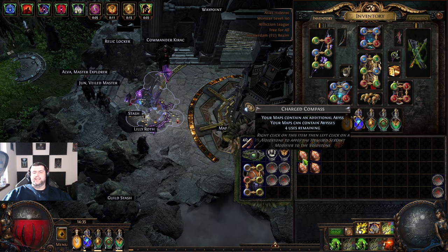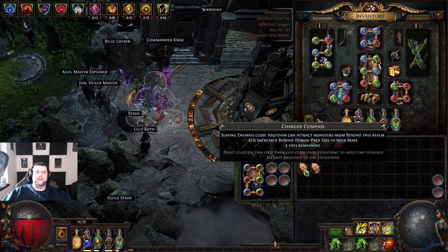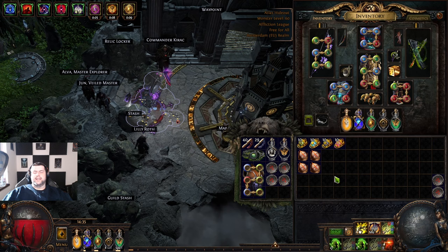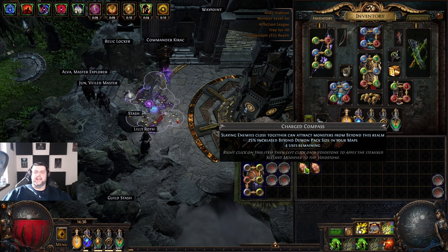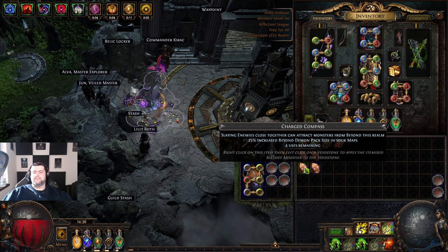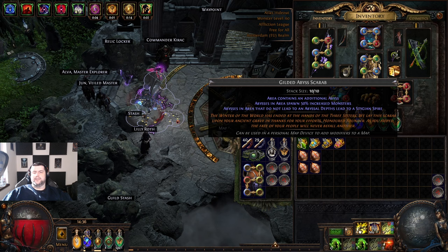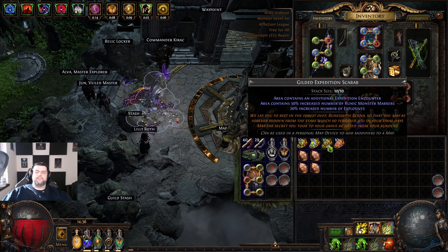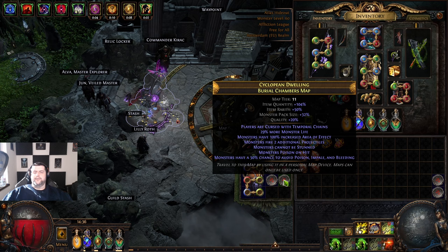To complete the list of sextants: we're gonna have Abyss, Alva, Ritual, and Beyond. This is a Seventh Gate strategy — I have Seventh Gate allocated, which means we take Abyss from the map device. That is why we had to buy the Beyond compass, and Beyond via sextants is also a lot better because they increase pack size in your maps. For scarabs I'm running the Abyss scarab — full gilded, not winged yet to keep costs down — gilded base, gilded divination, gilded Expedition, and gilded Reliquary.